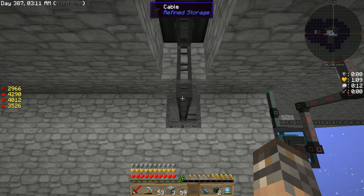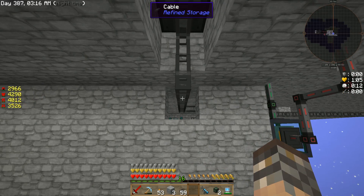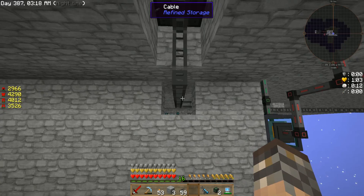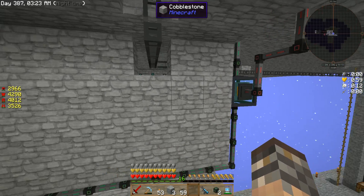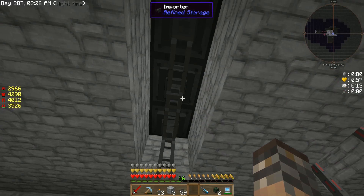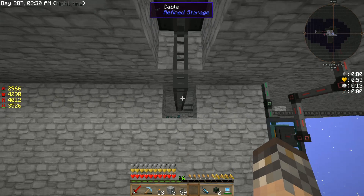The solderer was driving me crazy because what was happening was it would put items in here and when I asked it to make something for me, it would immediately suck them out when I had it sitting right here. Well, the solderer has no customizations. I found out that you had to go underneath the solderer. Here we are — and you put your importers underneath the solderer, and again connected by cable back to my crafting solution for the output. These guys are working too. I just need a ton more patterns — I just started this working, honestly, 30 minutes ago.